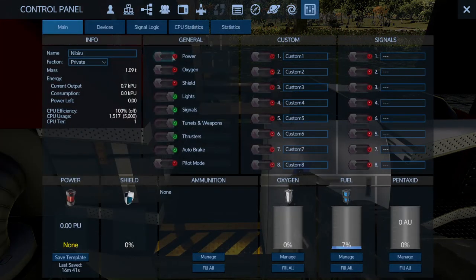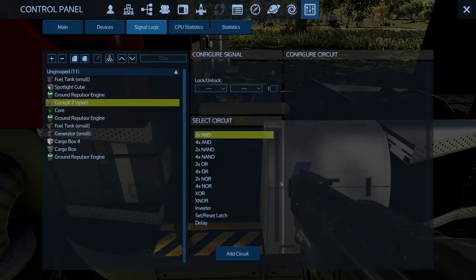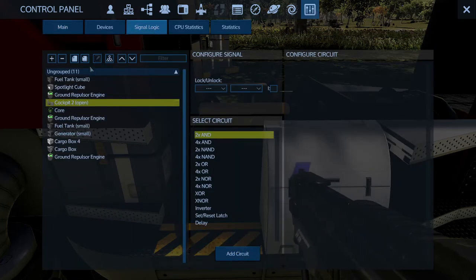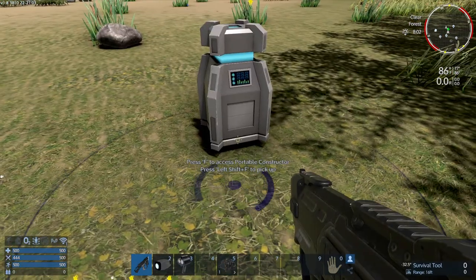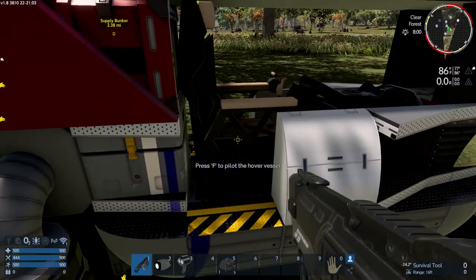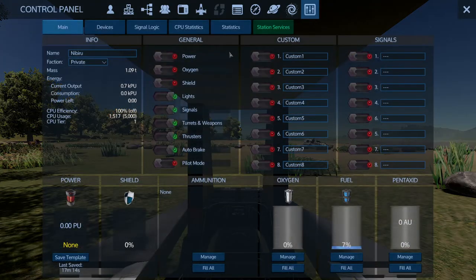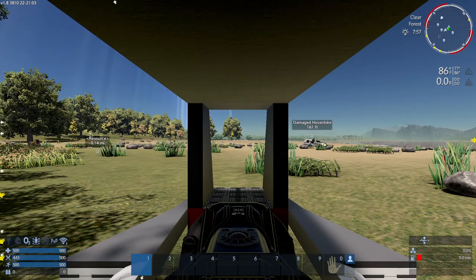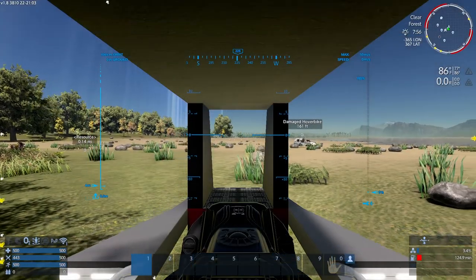I can turn off the power so it doesn't eat up any fuel right now. All of these are turned on. The oxygen is off because there's no oxygen. The shield is off because there's no shield obviously. But it does have lights, signals, turrets, weapons - the signals meaning the signal logic to connect things up. Got another one. Let's fill this with a little bit more. Now let's turn the power on. Look at us!